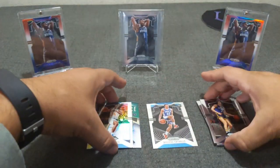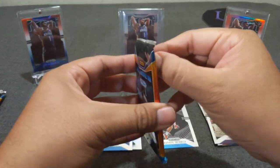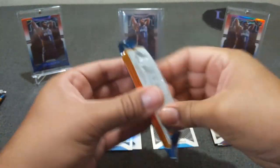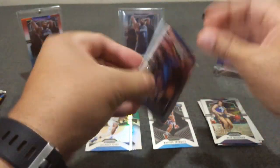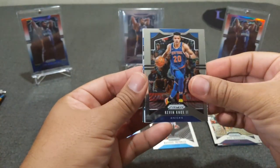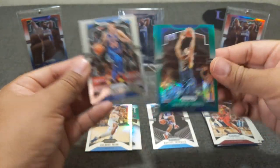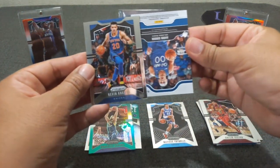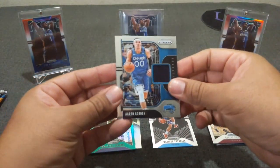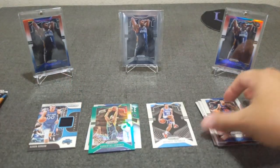All right, we've got our first rookie out of the way. This is the relic — I'm not going to wait until the end. Here we go: Kevin Knox the Second, Colin Sexton green, it's a bonus. And the relic — it's blue. Aaron Gordon. Chef Gordon. This is my second one I've hit of his. And Kevin Knox sophomore.